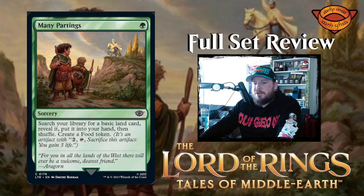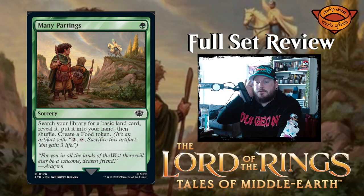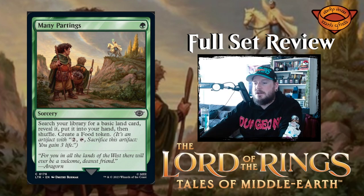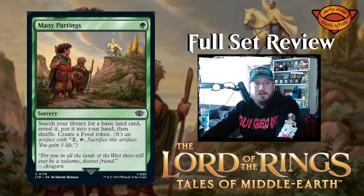Next up we have Many Partings — one green for a sorcery. Search your library for a basic land card, reveal it, put it into your hand, then shuffle, and create a food token. That's a great sorcery, actually — especially for all these cards that care about food tokens. No downside.